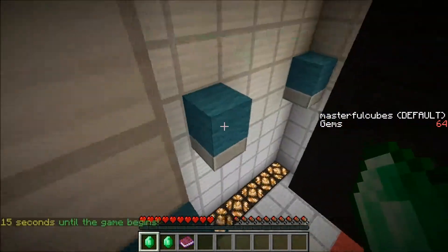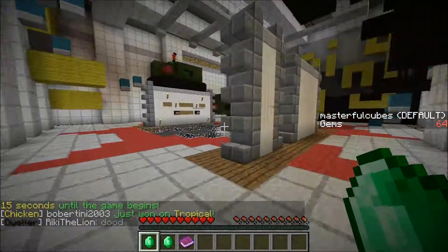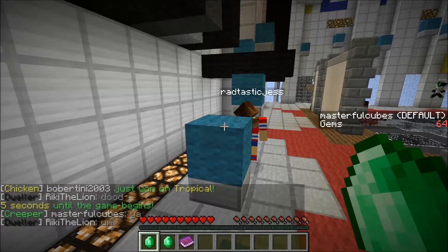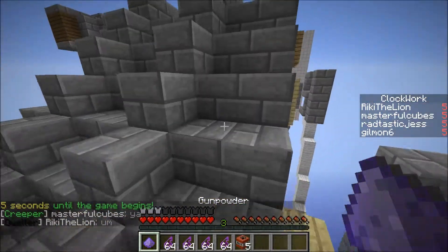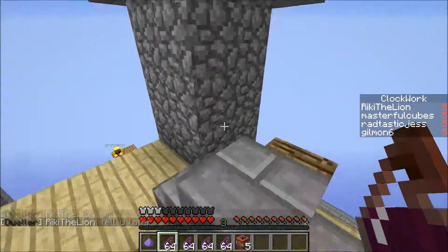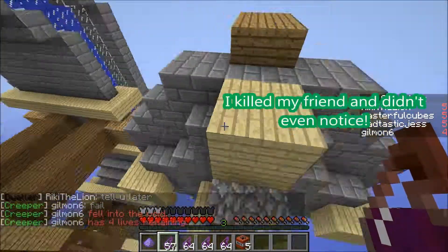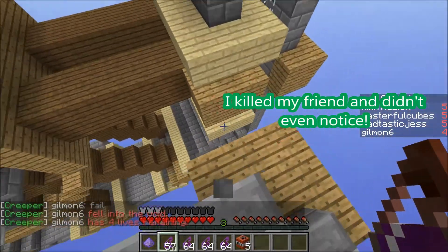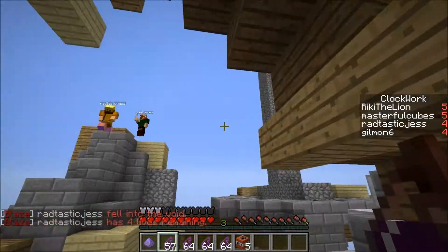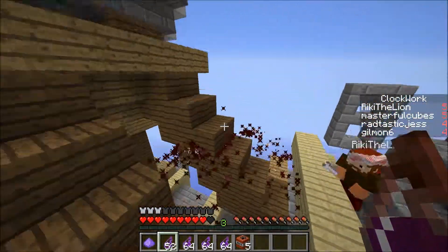You get four stacks of Splash Potions. They're not instant kill - they do two to four hearts depending on how close it is to them. A very common misconception with the Potions is that they have the same range as the bow. They do not, they don't go that far. I thought I could get him there because of how much higher I was than him, but I was not.